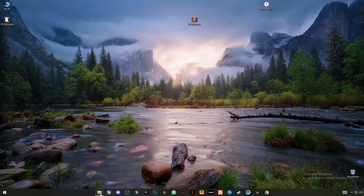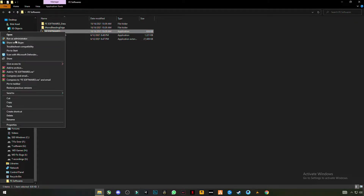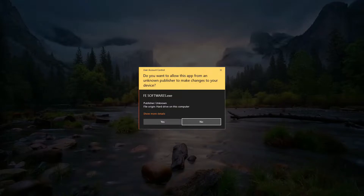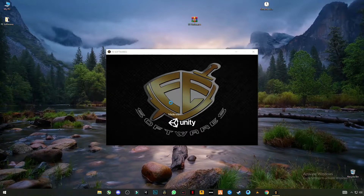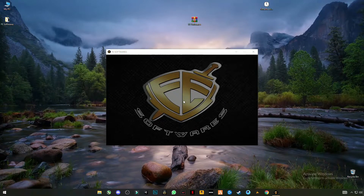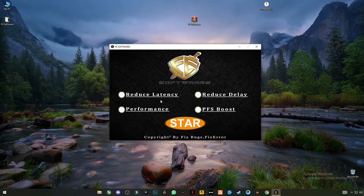Go back, open the folder. Now you have to run FE Software as administrator. You can see the interface here. There are four options: Reduce Latency (like ping), Reduce Delay, Performance Mode, and FPS Boost.